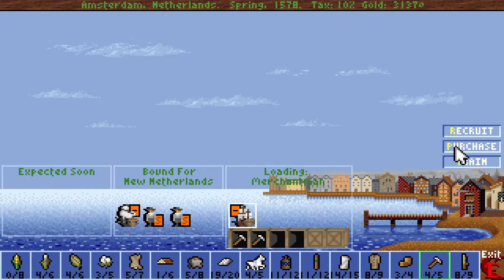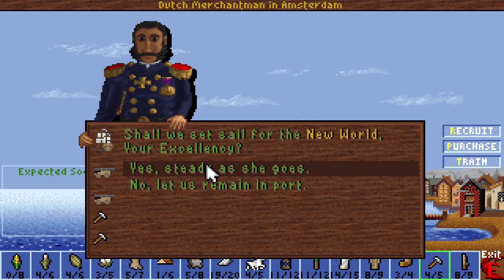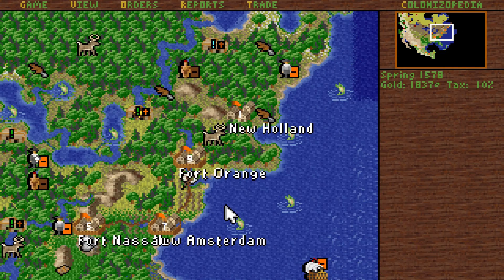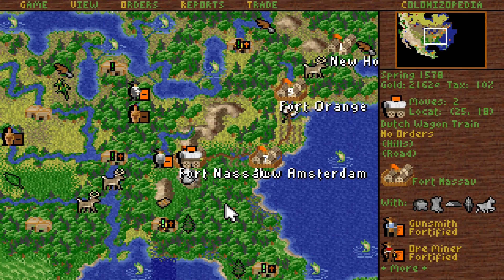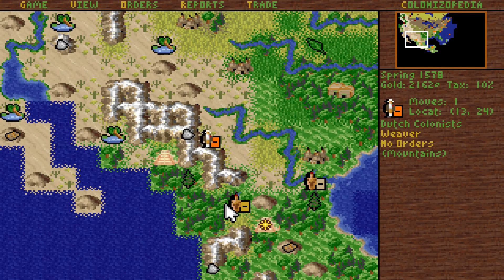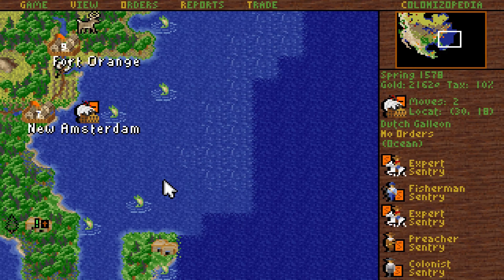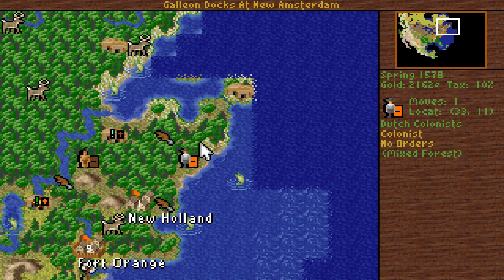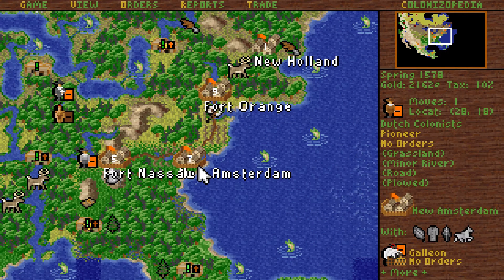I'm gonna buy a privateer — there's a chance we can use that to our advantage. Small chance, but a chance nonetheless. I'm gonna buy two units of artillery. Need to strengthen our defenses. By the way, I have looked — there is absolutely nowhere on the map you can actually build a Panama Canal city. There are two squares that are adjacent to both sides of the sea here, but they're also mountain squares, so no dice.